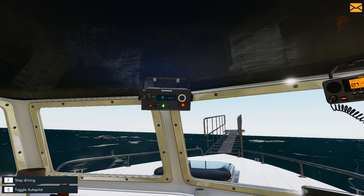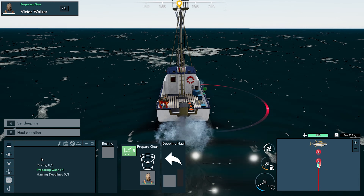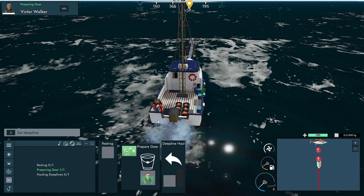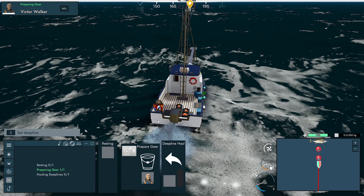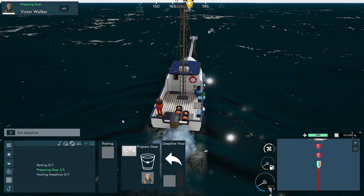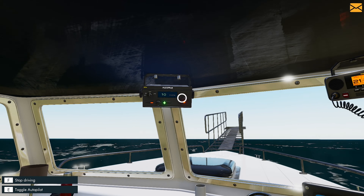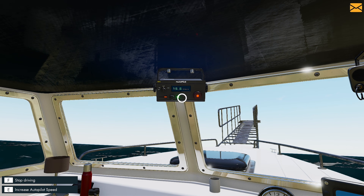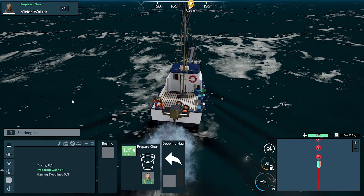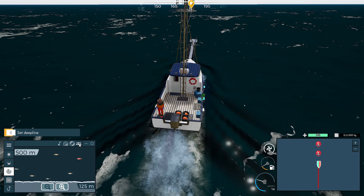Let's set the deep line and put our speed to ten knots. Get him to keep preparing. Throw this one in. Might try and head to a different market this time, a different place we can go and sell at. Let's go steam ahead and pump this right up. Get him to keep baiting.